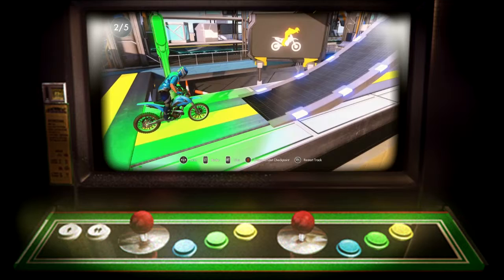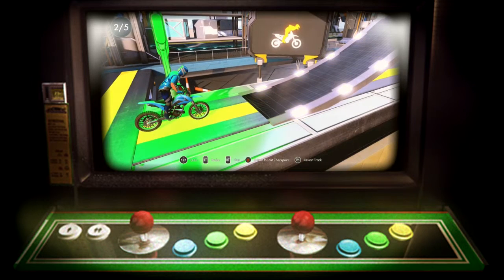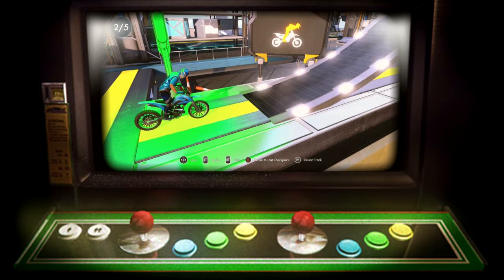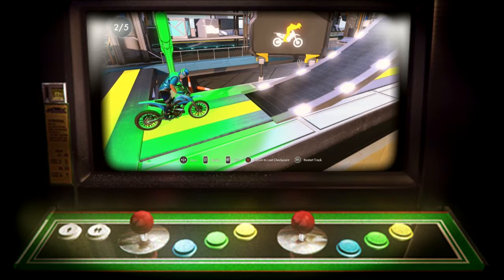RT is to accelerate. Left trigger is to brake. The left analogue stick controls the leaning, so when you want to lean over your bike you use that.